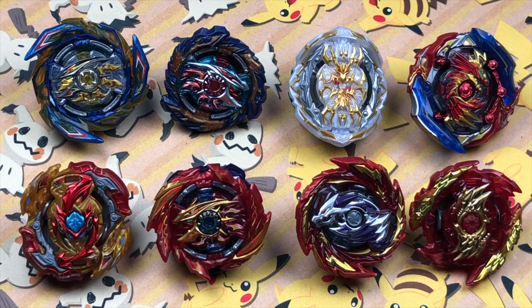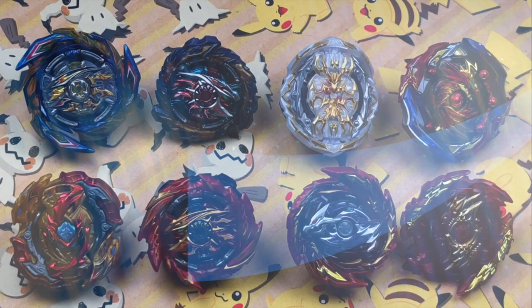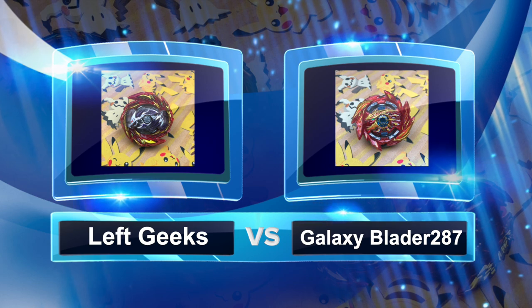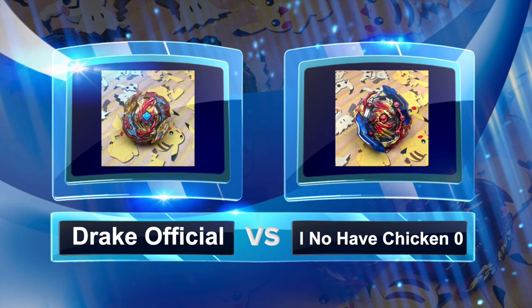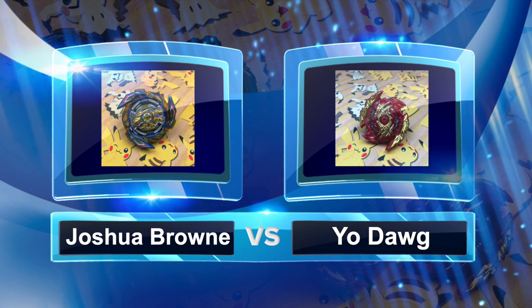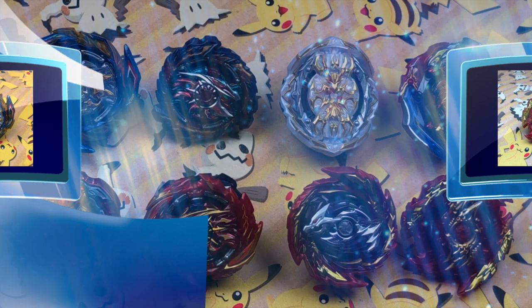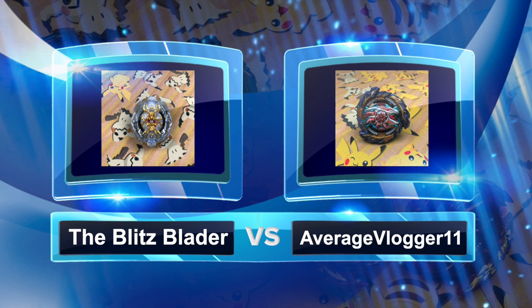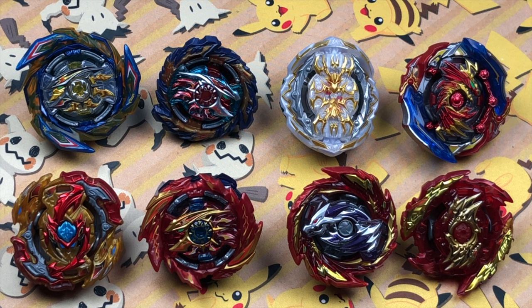These were the combos entered, but now here are the matchups for this tournament. Round 1 will be LeftGeeks' Master Dragon going up against GalaxyBlader287's Super Hyperion. Round 2 will be Drake Official's Lord Spriggan going up against I Know Have Chicken Zero's Union Diabolos. Round 3 will be Joshua Brown's Brave Hyperion going up against YoDog's Zwei Fafner. Round 4 we have the Blitz Blader's Regalia Genesis going up against Average Vlogger 11's Mirage Helios. From those battles they will move on until somebody wins. Battles will take place in the basic Takara Tomi Stadium, going to 3 points. Bursts will be 2 points and Survivor and Ring Out Finishes will be 1 point each.